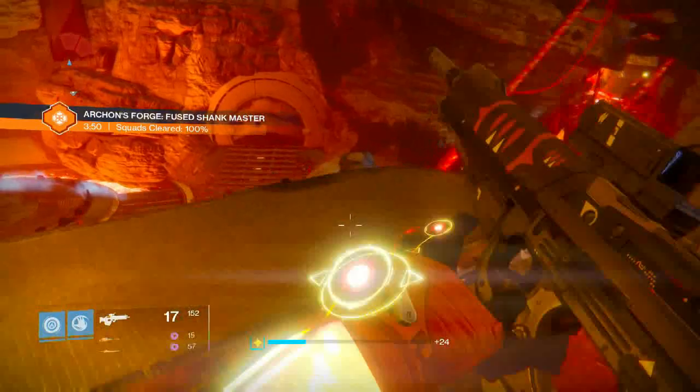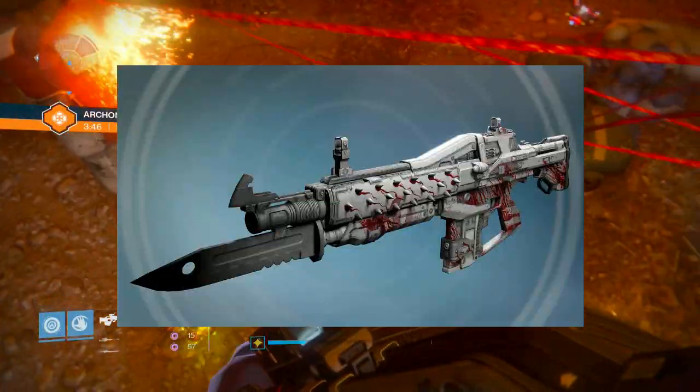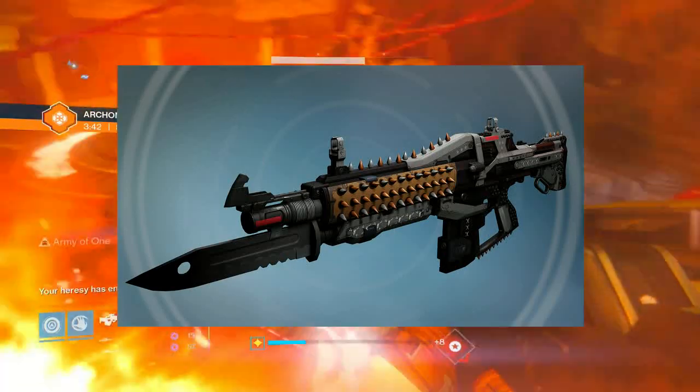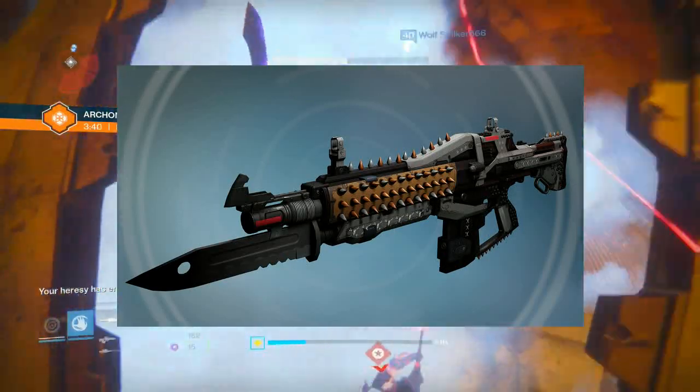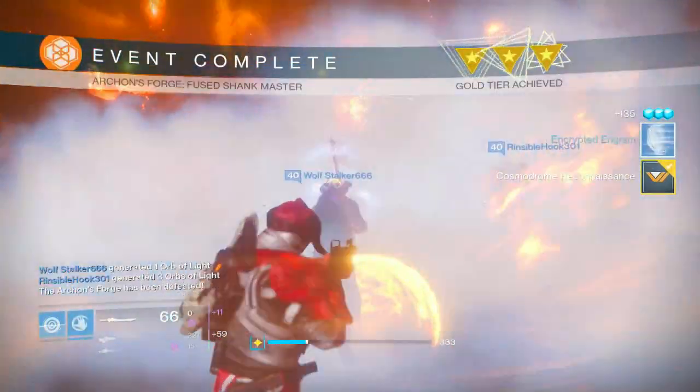So for Red Death, the first one is all white with some spatter of blood. The second ornament looks like black, grey, and some white kind of colors, and it looks pretty cool — it's got a lot of extra spikes on there, it looks nice.